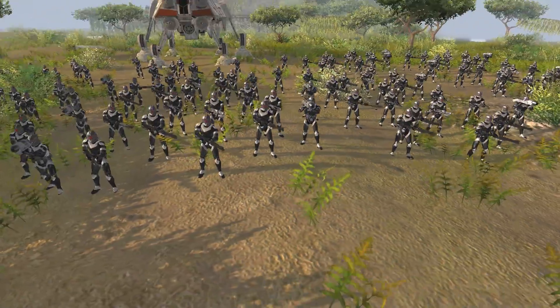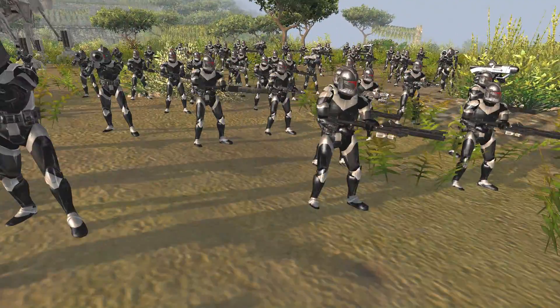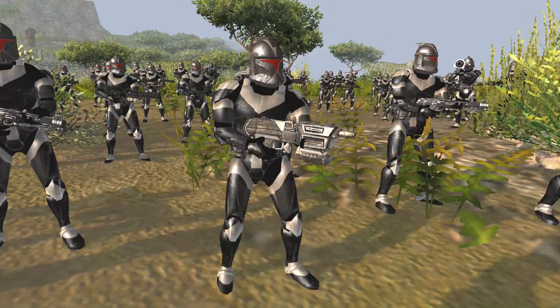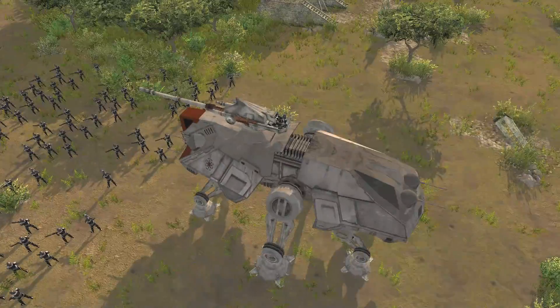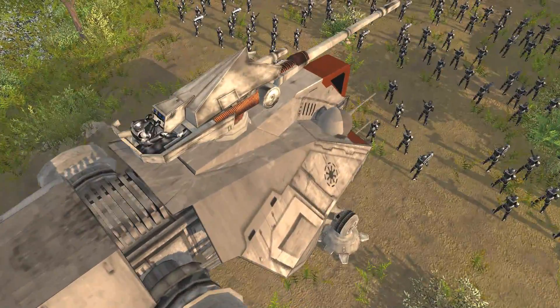The Shadow Troopers have a wide variety of weapons. As you can see, they've got some machine guns, some SMGs, some bazookas, and some of these commando guns, like this one here. They are pretty kitted out, ready for war. And they've got one AT-TE up here, which is getting commanded by a Shadow Trooper.